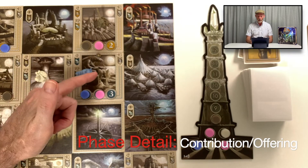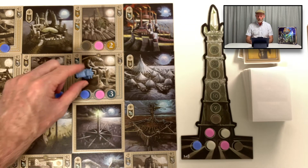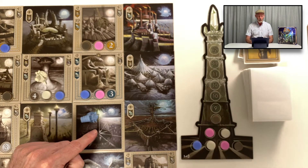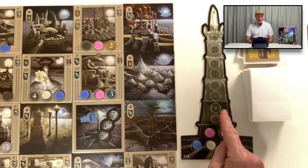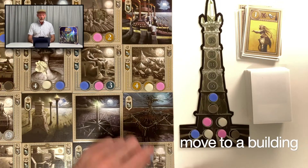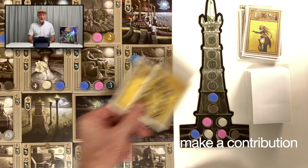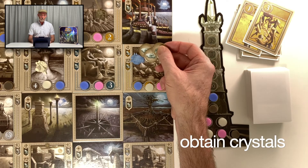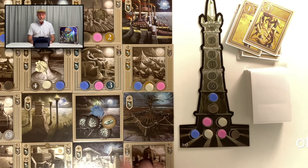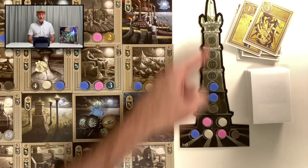If we finish our movement on a ruined building we make a contribution to its reconstruction, and in the same way if we finish our movement on the crystal obelisk in the center of the city we can make an offering to the obelisk. We do that by turning in as many crystals as are marked on an offering space, and as you can also see the cost of making offerings increases during the game. So players are moving around the board contributing to reconstruction, earning crystals, then moving back to the central tile to make offerings of those crystals to the crystal obelisk, and the winner will be the one who makes a certain number of offerings first.